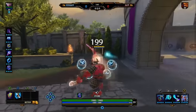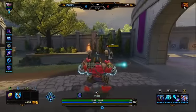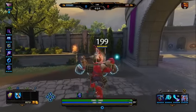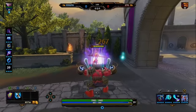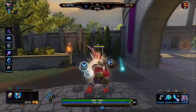Now, his passive is: every time you land four basic hits, your next ability deals an additional bonus damage. So with your 1, that's line damage — you just did a lot of damage there.